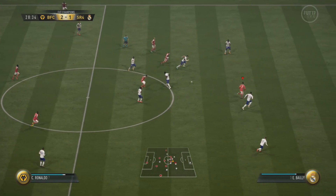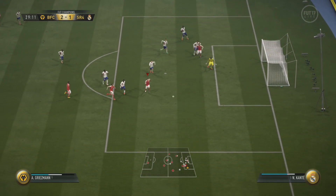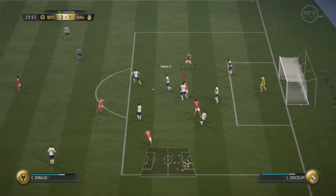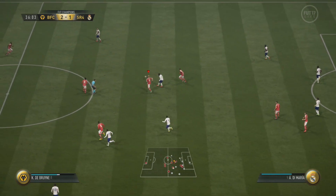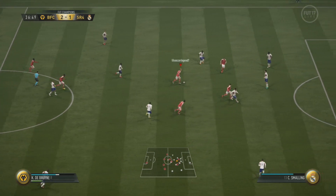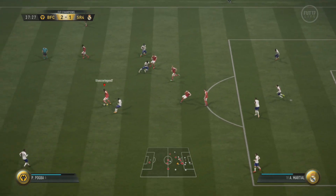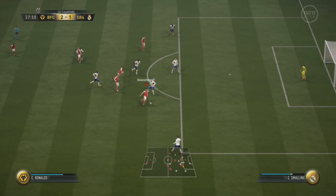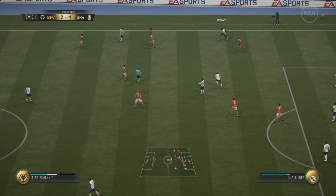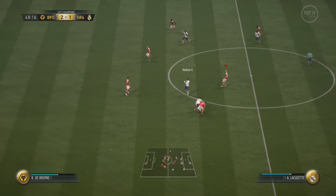I don't want to rest on the 2-1 lead — I want to get a two-goal lead, so we get it to Ronaldo. I could have maybe chipped that but didn't want to take the risk. We get it back to Ronaldo in the box and I wanted to shield, but I just thought he wouldn't go for the tackle right away, so I delayed the shield — if I'd done it immediately it could have opened up another opportunity. We cheaply lose the ball, but we get it back. We get away from his defender thinking we're going 3-1 up, but we end up missing with Ronaldo — it looked like he did the finesse animation when I wanted a power shot.